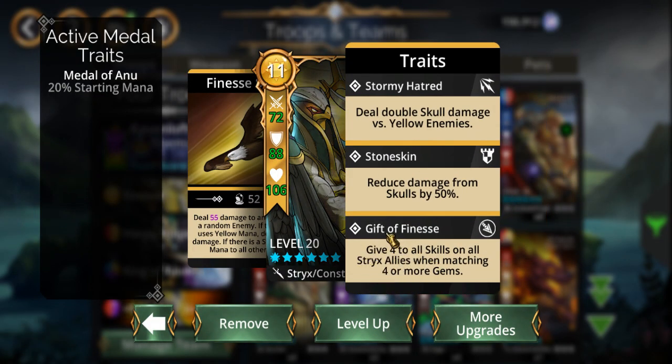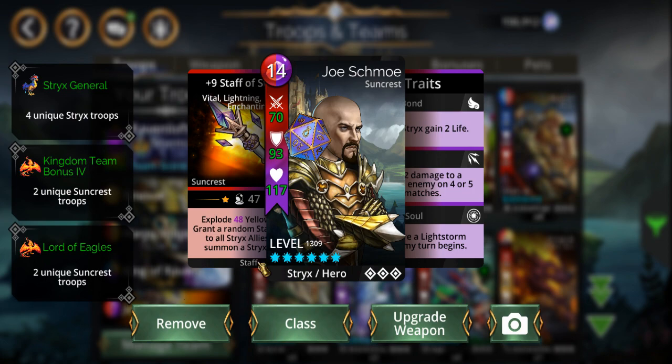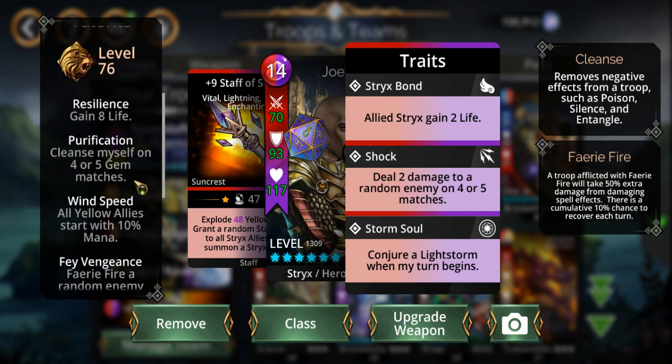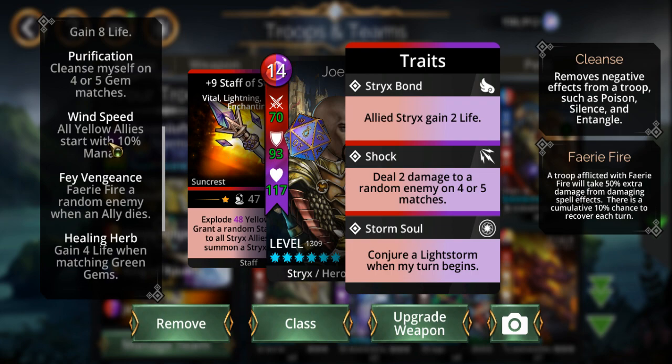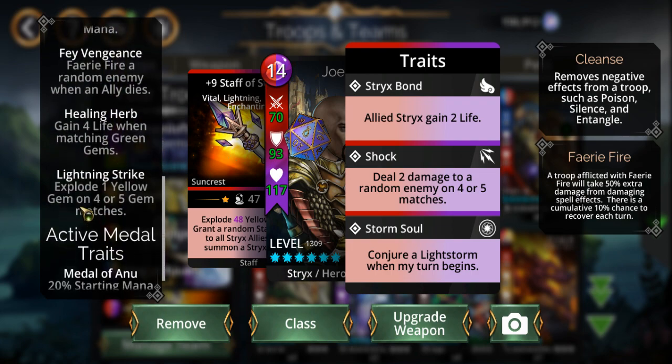Couple that with Gift of Finesse. Then there's Stormcaller — summons a light storm every turn, two damage to a random enemy, cleanses himself, everybody starts at 10% mana. Lightning Strike's a big one, and the healing is nice.